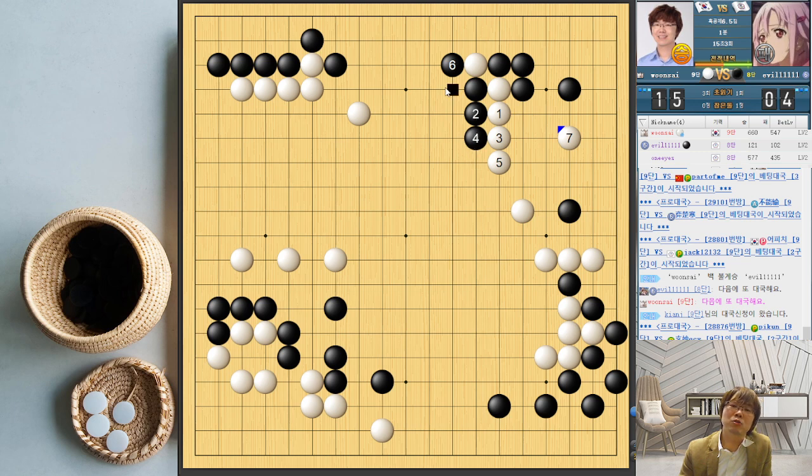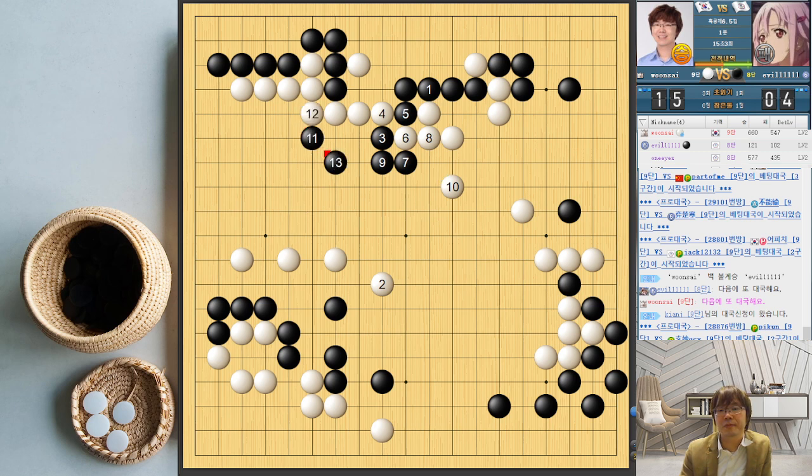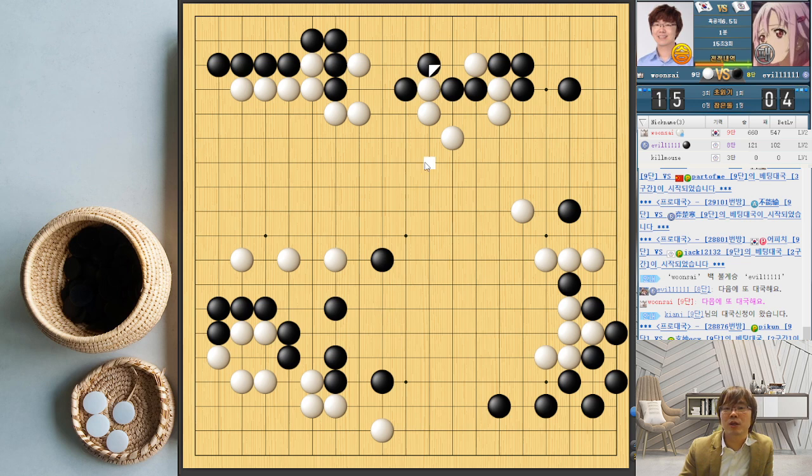Normally if he can push two times, it's not good for me in this local area. So he just extended, and then I changed the plan to surround here and leave this aji. It was weird. If he wants to tanuki then he needs to just tanuki. If he just jumps, he needs to connect — and then wait for this aji. Just destroy it at the center. Something like this. I need to take the risk too if I want to tanuki. This pushing one time makes me very thick.